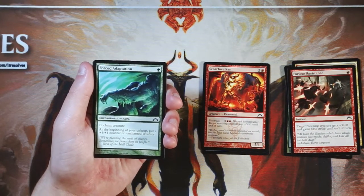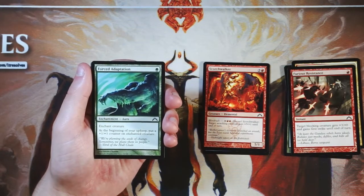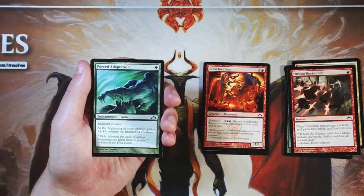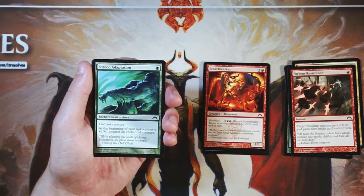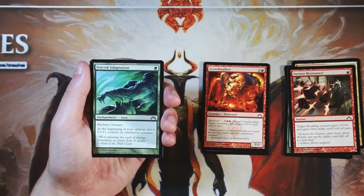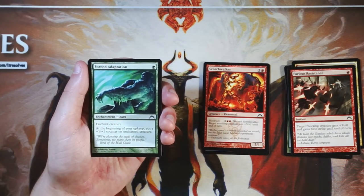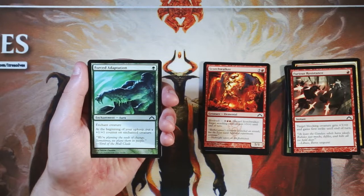Forced Adaptation is an enchant creature for one green. At the beginning of your upkeep, put a +1/+1 counter on the enchanted creature. It's a really interesting card. I normally don't like enchant creatures, and honestly I don't think this is amazing — but it does give very good long-term inevitability. It's nice to be able to say 'if you don't deal with this card, we just win the game.' But it's very easy to deal with — a removal spell takes care of the creature you tag this onto. It's a little too vulnerable to make that inevitability clause worthwhile. There are interesting synergies with the Simic Guild and +1/+1 counters, but it's definitely not a first pick, and I tend to shy away from enchant creatures anyway.